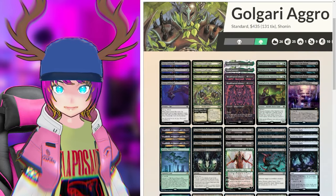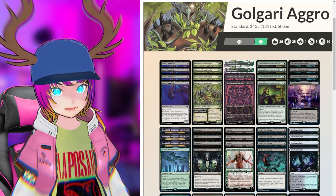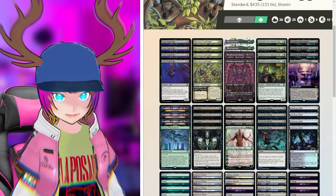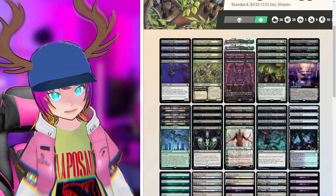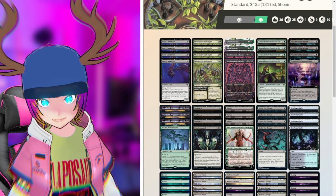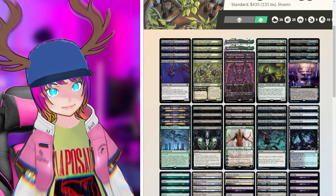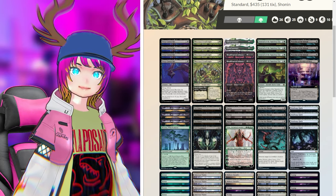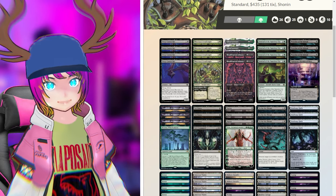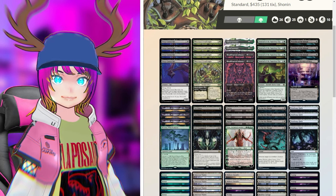So here's the next deck — Golgari Midrange or Aggro, just a Golgari deck. I have a lot of experience playing this one on Arena. We have four Deep Cavern Bats, which is new — it has Flying Lifelink, and when it enters the battlefield, you look at target opponent's hand and may exile a nonland card from it. That's very good, especially if you play it on curve to take away their Invasion of Zendikar. I think most decks that aren't Domain need cards to slow Domain down and really respect that deck.